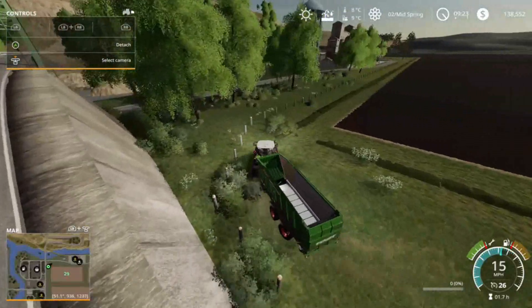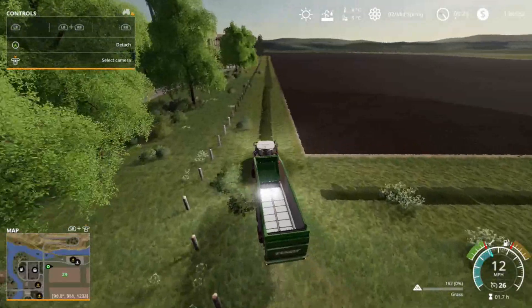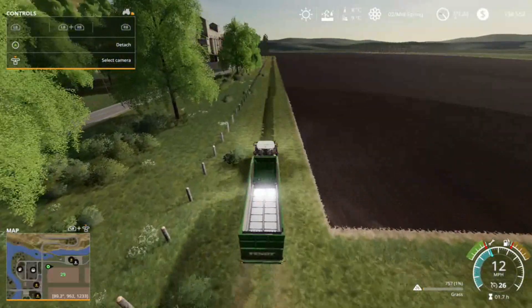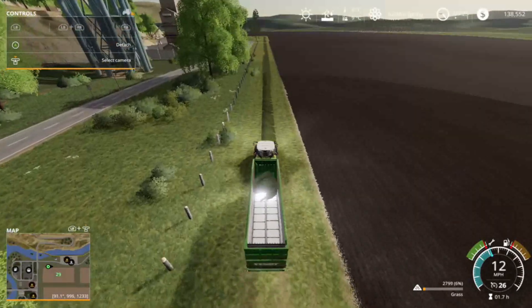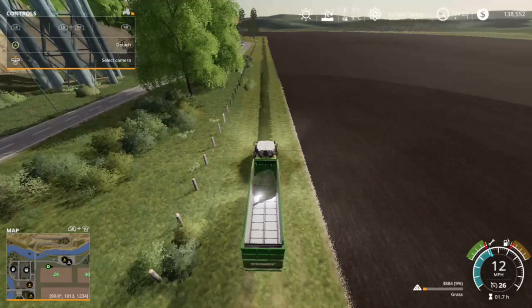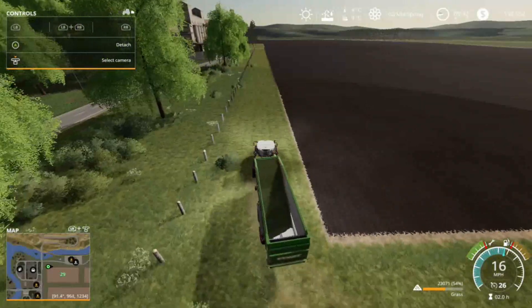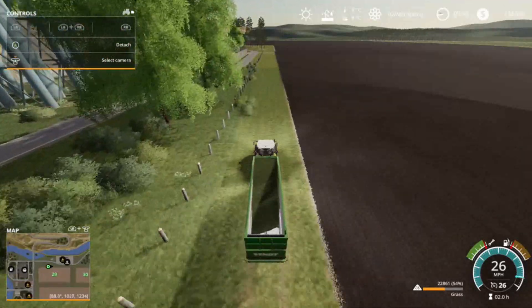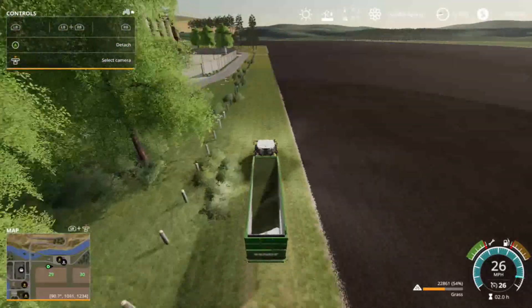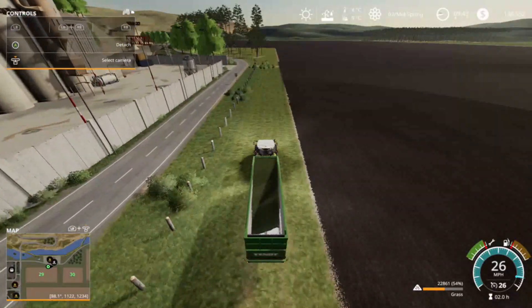We need to make as much money as possible. So we're off to the races filling up the loading wagon once again. To save you some headaches, we'll just skip right to the end of the pickup process - this is the last truck of grass. We've now completed the entire lap around our field. We'll drive this over to the biogas plant, dump it in over top of what we already have, then flatten that out, compact it, cover it up, and let it ferment.